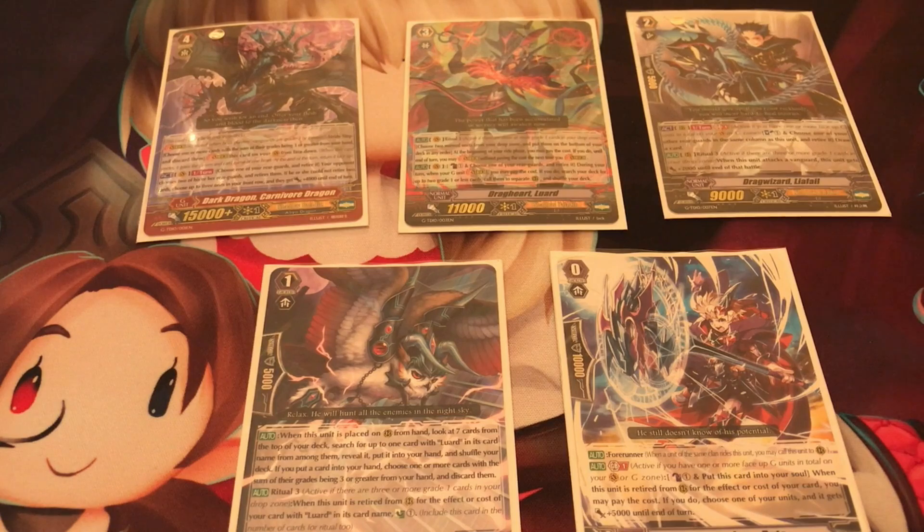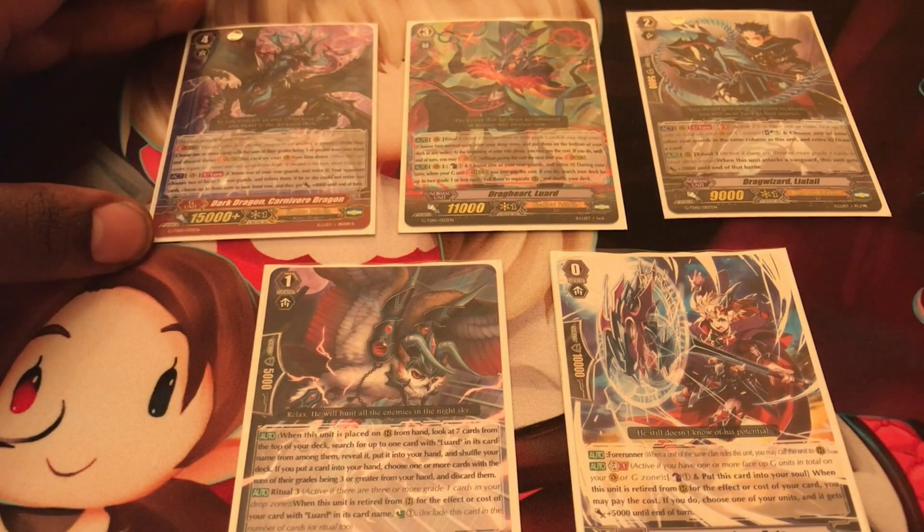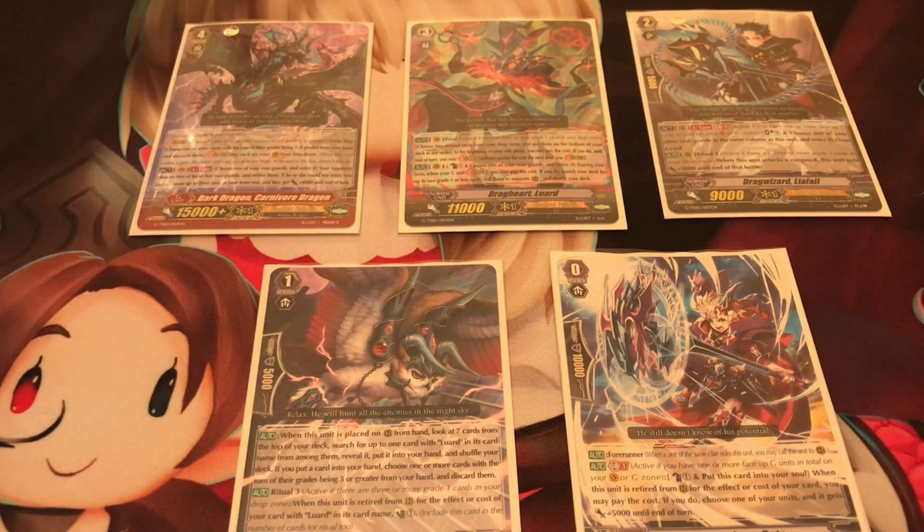You start the game on Grade 0 and work your way up to Grade 3. Grade 4 is a special condition for a turn - you get to be on those. Except for about two cards where you can put Grade 4s in your main deck, this is before Grade 4s were released as strides.